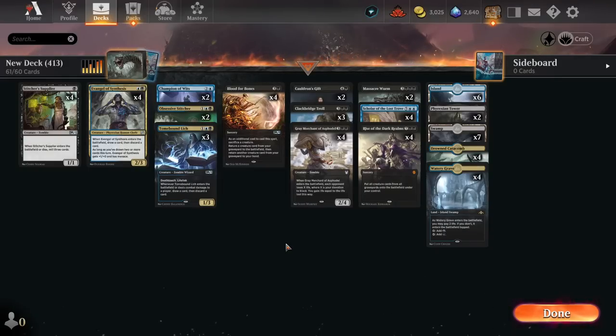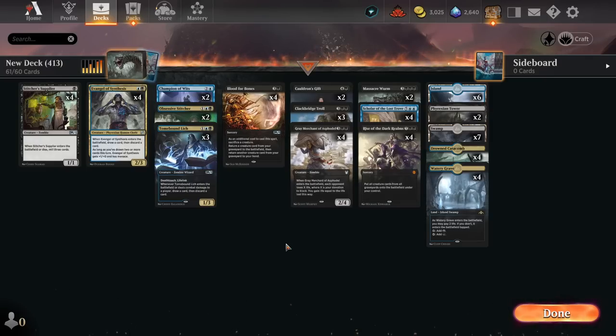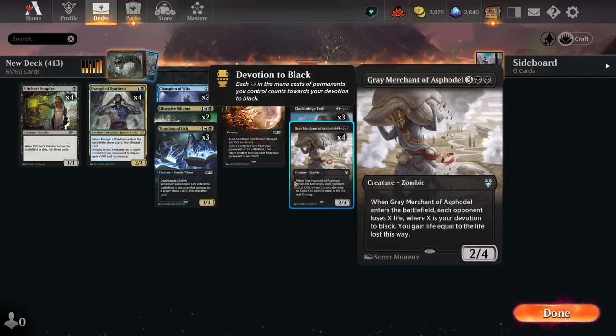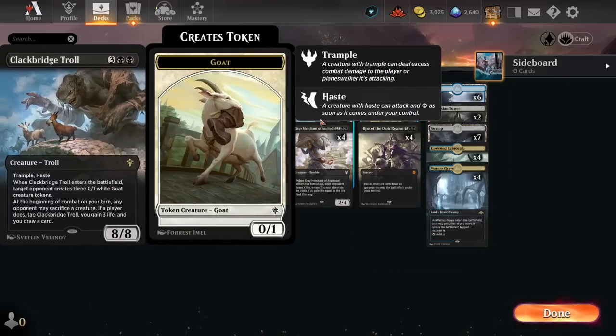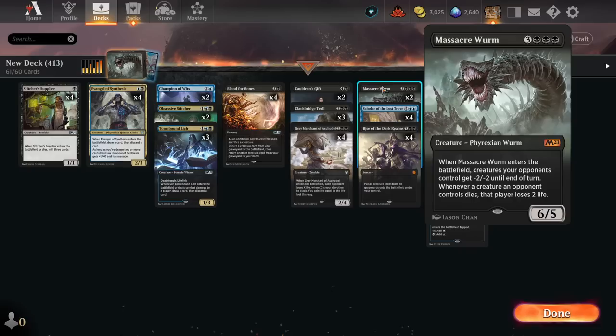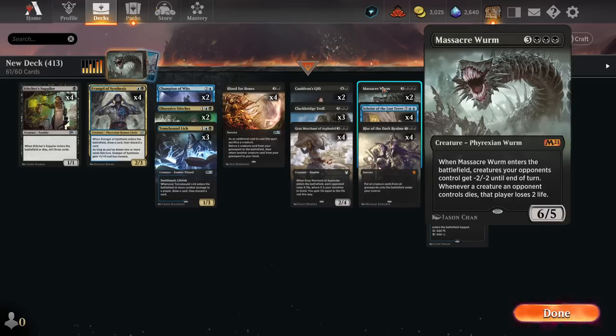How's it going boys? Today on Historic we're doing a fun one — one of my all-time favorites. Graveyard reanimation is definitely my kind of thing, and today it's gonna be Dimir. We're mostly gonna be reanimating an OTK with the Gray Boys, but Calamity Boys into Wormy Boys is also definitely on the menu.